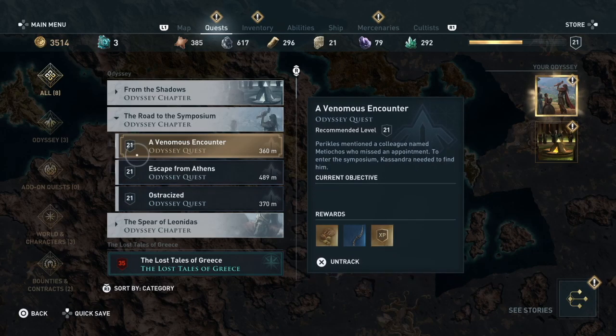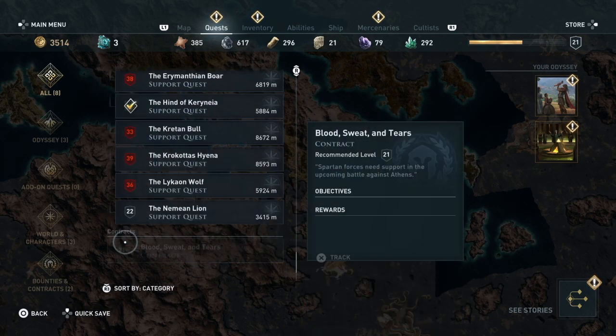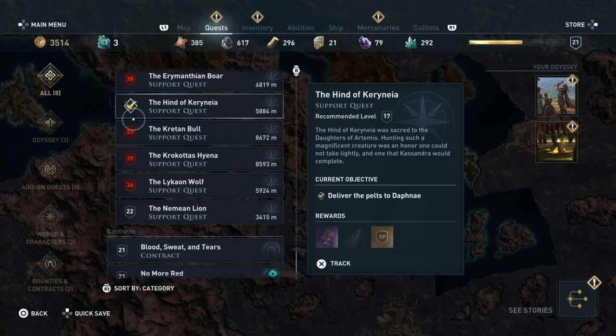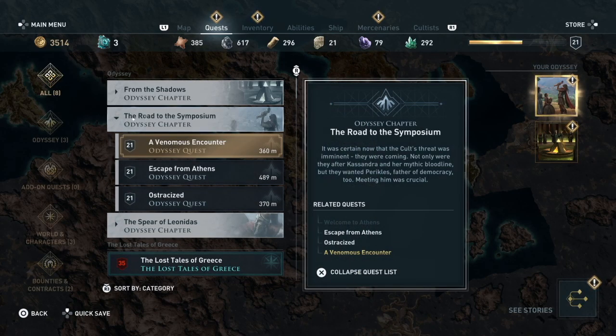They recommend a level on each quest. Levels highlighted in red mean you need to level up first. If you're still going in underleveled, you're not going to survive — I died so many times trying. Please level up first.